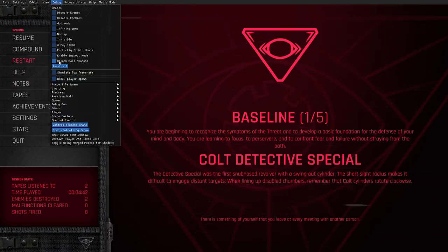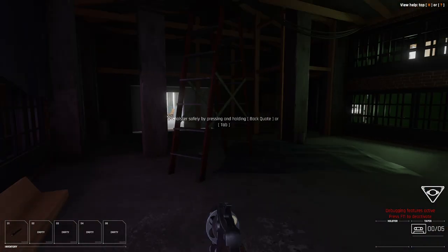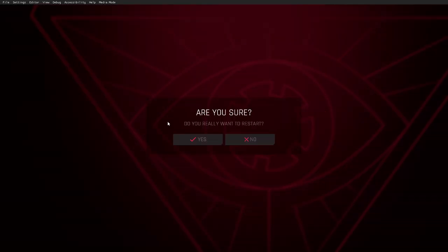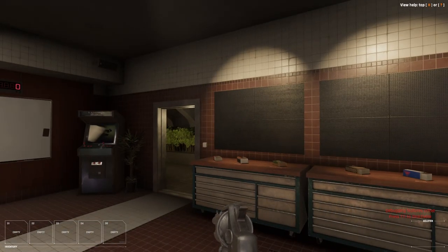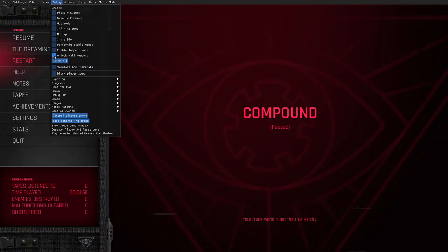Mall refers to the compound. If we enable unlock mall weapons and press Escape, nothing happens. But if we go back to the menu and restart, still nothing. And if we go to the compound, nothing happens again. So let's disable unlock mall weapons.